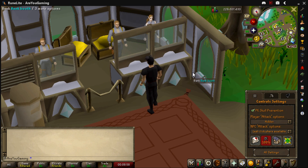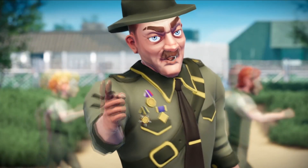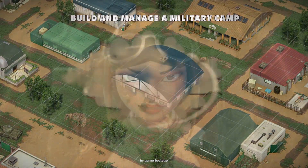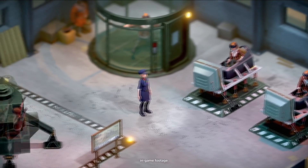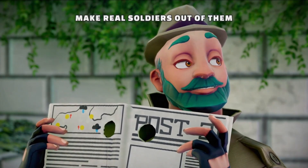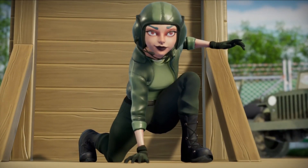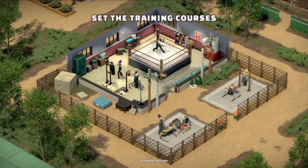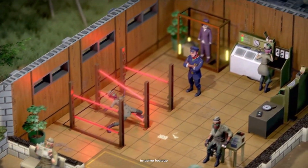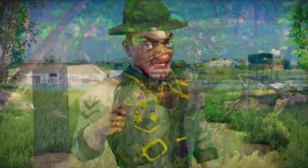A quick word from today's sponsor: One Military Camp is a strategy simulation management game set in a military world with humorous vibes. You can build your military camp from scratch, specialise your soldiers in different areas, and complete special missions to advance your adventure. The game is currently under development but is set to be released next year, so you can add it to your wishlist on Steam today via the link in the description.